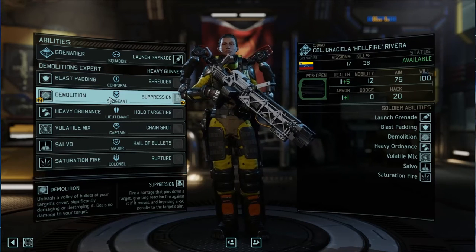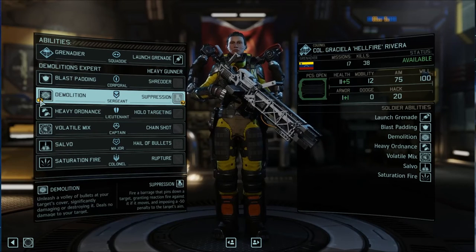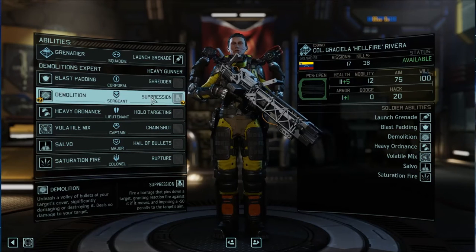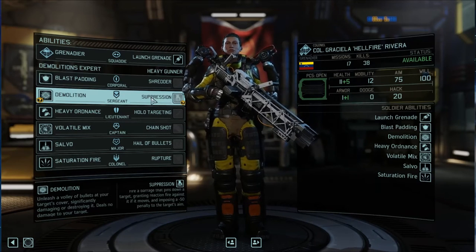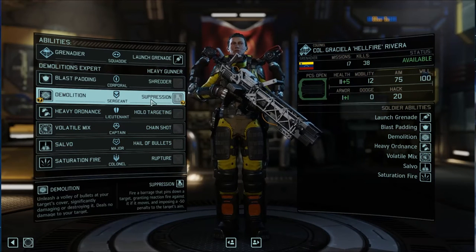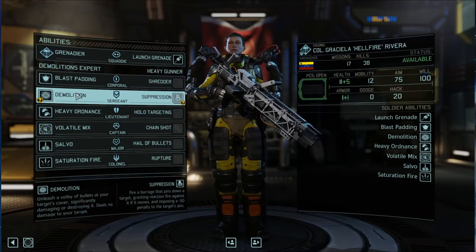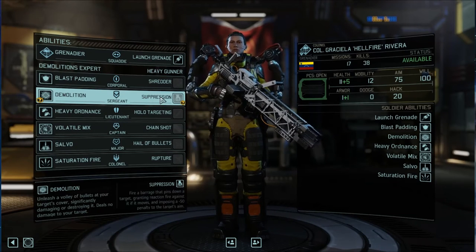At Sergeant level we have Demolition versus Suppression. Demolition allows you to fire at the target's cover and destroy it, but deal no damage to the target. It requires two points of ammo and has increased environmental damage. Suppression fires a barrage that pins down the target — if he tries to move, you shoot at him, and he has a minus 50 penalty to aim that stacks with further suppression. It costs two ammo points, has no cooldown, but is canceled if your Grenadier gets hit. Since I take two Grenadiers and have plenty of grenades to destroy cover, I recommend Suppression on all builds.